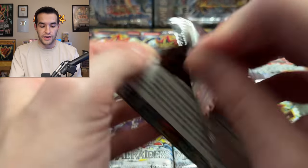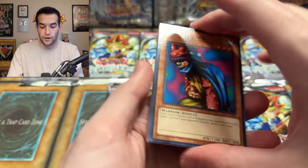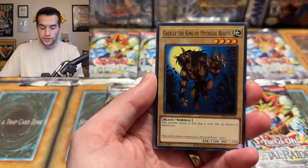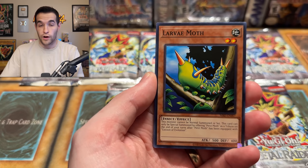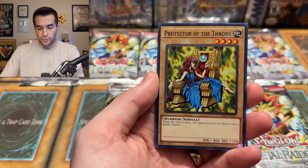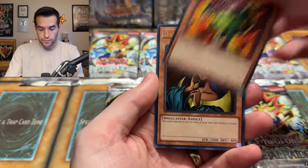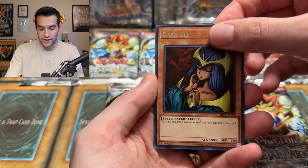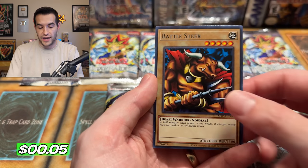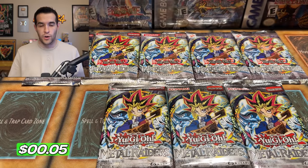Let's see if we can get anything crazy. We do have a first edition pack because that's literally the first ever printing, so it could have some good stuff. From the 25th anniversary pack we got: Dream Clown, Gazelle, Larva Moth, Mushroom Man Number Two, Protector of the Throne, Water Omotics, Crass Clown, Dark Elf — and a Battle Steer starting it off with nothing special. In Legend of Blue Eyes we had really good luck — let's see if we can do that again.